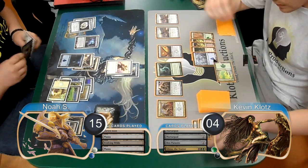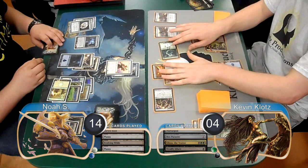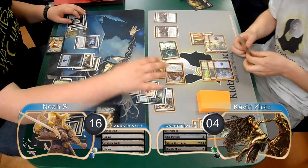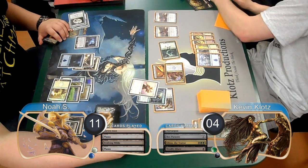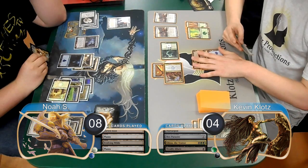I started off my next turn by flashing back my Deadly Allure, targeting my Parasite. Then I equipped my sword to my Glissa, and attached a Mortarpod to my Strangleroot Geist and sacrificed it, dropping Noah to 14. I then attacked with the team, so Noah tapped his Talismans to go up to 16. He chose to block the Parasite with his Titan, since he had to. Then Glissa did first strike damage for 5, dropping him down to 11. He also discarded a Day of Judgment from the sword. Then for regular combat damage, his Titan died along with my Parasite, so I returned it with Glissa. He then took another 3 from the Geist, going down to 8.